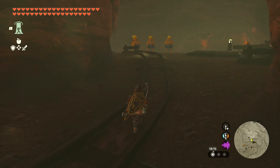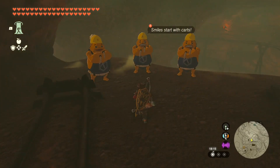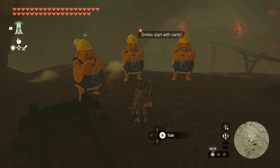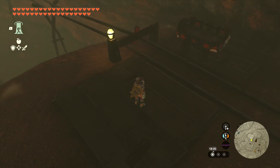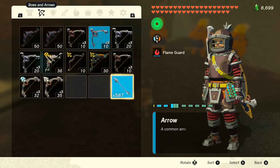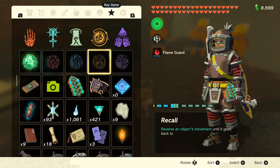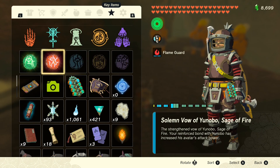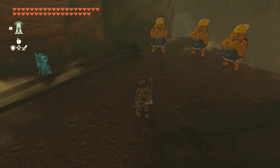Maybe there's even a quest in here. There is a quest! Maybe I'll summon - what's his name - Enobo, you know who. I'll summon them all, that's fine.